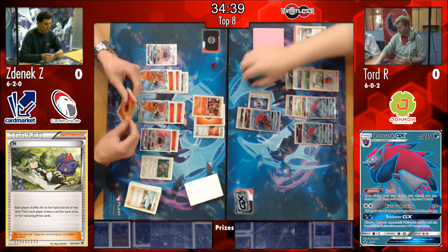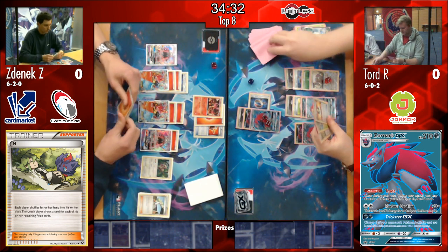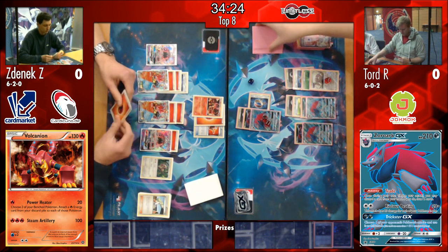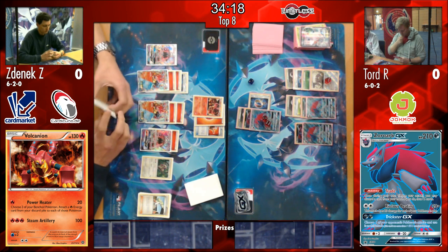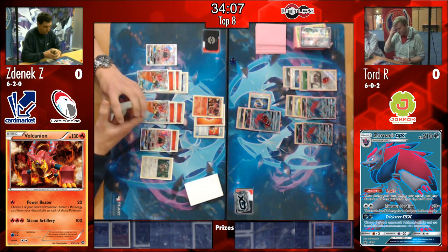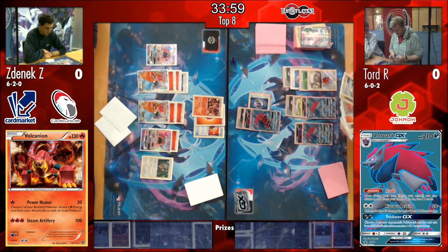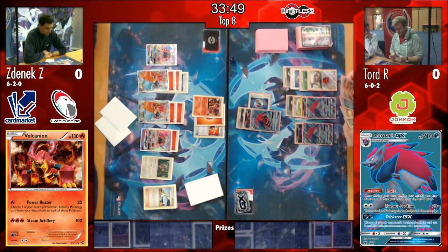It comes down now to an N or a two-shot here. Zenyak does have that energy in hand, however just a Fighting Fury Belt sitting there. He needs a Guzma in order to knock out anything - even just a one-prize attacker like Oranguru on Tord's board. He needs more than that to be able to take a knockout on Zoroark - with a Volcanion with a Choice Band, he's going to need two steam ups still. Volcanic Heat only doing 130, Choice Band taking it up to 160, then 190 and 220 with the two steam ups. A lot to ask for here from Zenyak. I think what Tord wants to see now is probably an Acerola - he's not playing Max Potion - so what he's digging for now is Acerola.